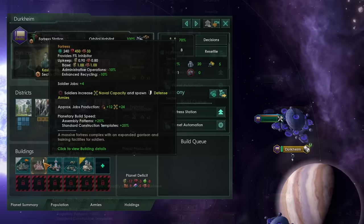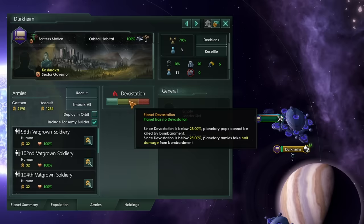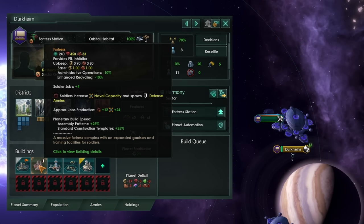Fortresses will only provide their FTL inhibitor as long as the Planetary Devastation remains below 50%. Once it is above 50%, the FTL inhibitor will disable, and enemy ships can simply fly through the system, ignoring your Fortress.